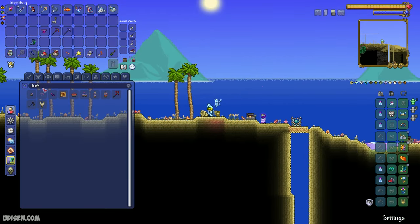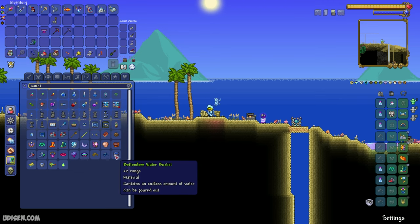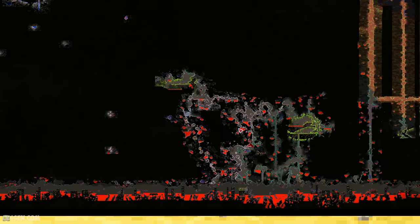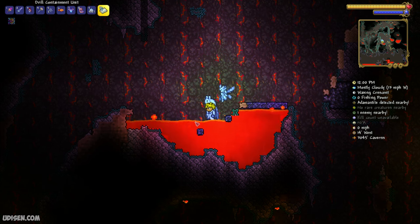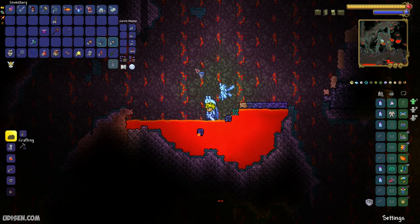Also, after that we need any type of water bucket. Dig down as deep as you can and find the place where there are a lot of lava lakes. When you go dig down very deep and find a lava lake, use your water bucket and put the water on the lava.